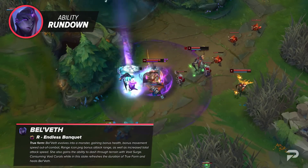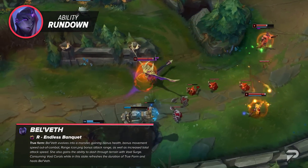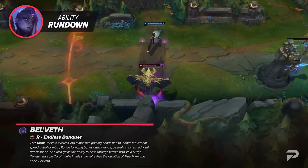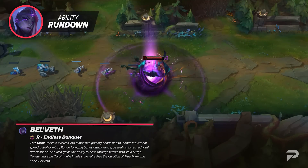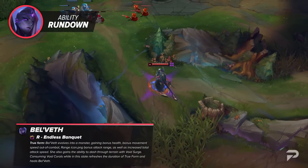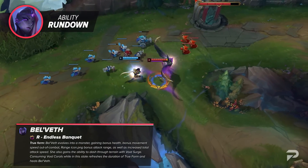Void Remora can be melee or ranged depending on what minions they came from. They have 70% of the minion's maximum health and 110% of their AD. It's worth noting they spawn from both allied and enemy minions, not just your opponents. The intention here is to really shove down lanes after taking one of those objectives.